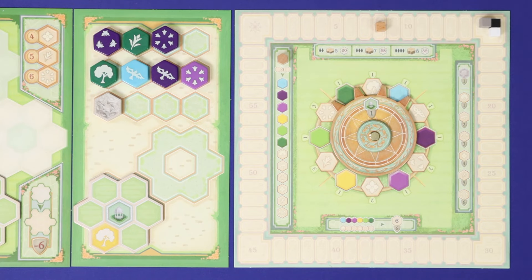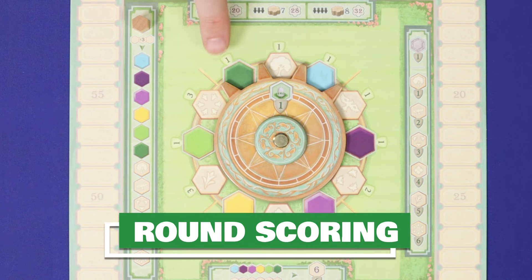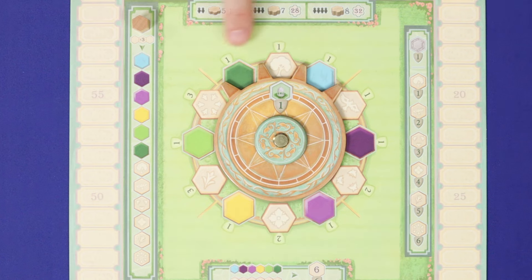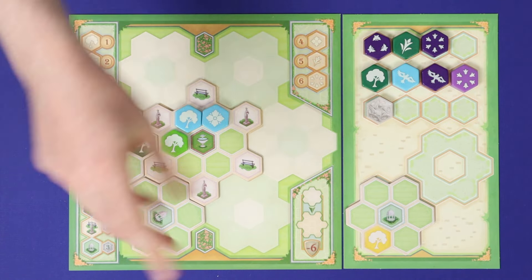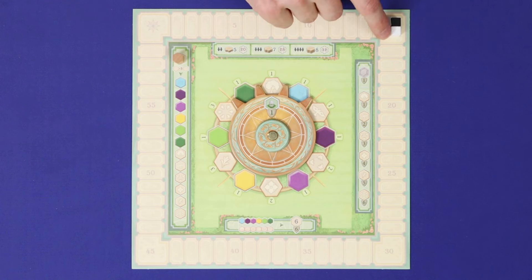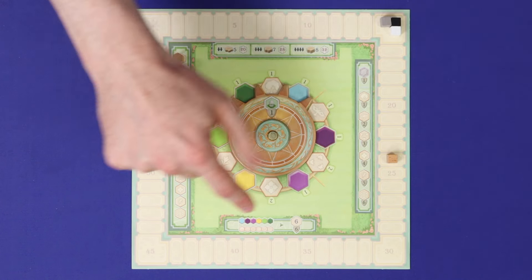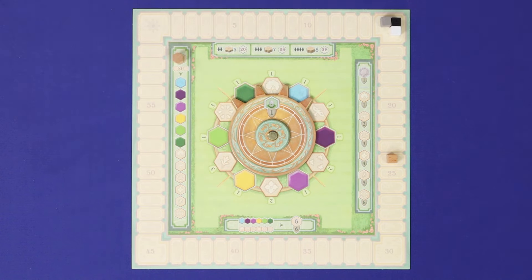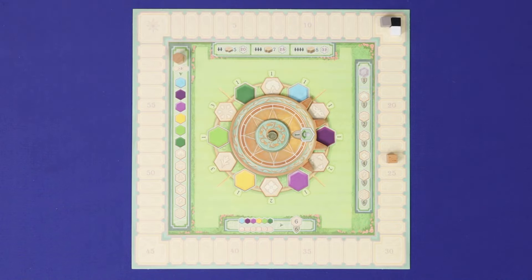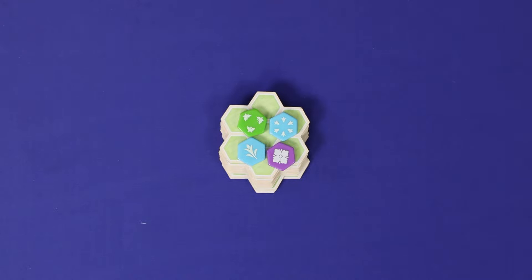Once all players have passed, it's time for round scoring. At the end of each round, you'll score points for each of the matching tile types shown for that round, as well as for each gazebo. In round 1, for example, each dark green, light blue, and tree tile, as well as each gazebo, scores 1 point. So this arrangement would score 1 for green, 2 for blue, 4 for trees, and 2 for gazebos — a total of 9. Colours will only ever be worth 1 point, but higher value patterns will be worth up to 3 in final round scoring. Then rotate the wheel to the next round and set up the new supply stack of garden extensions.